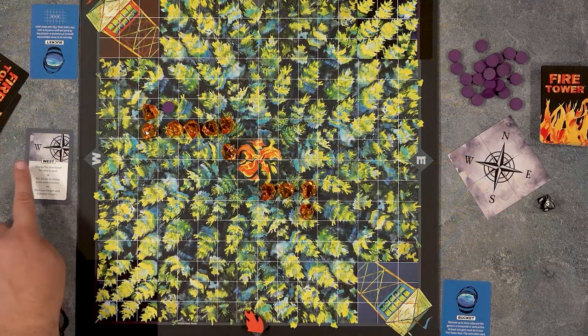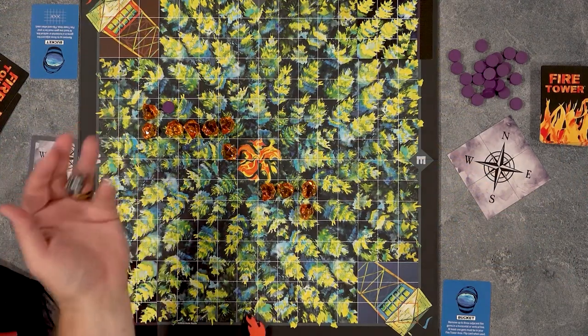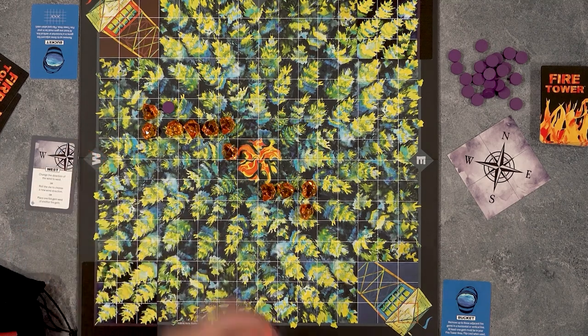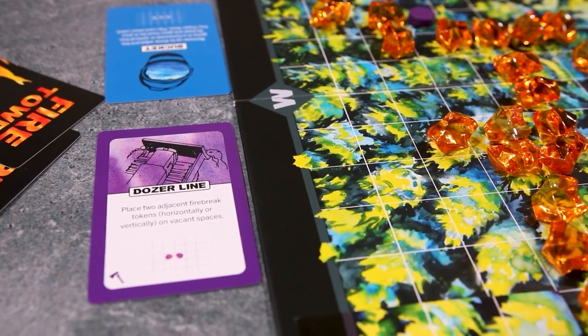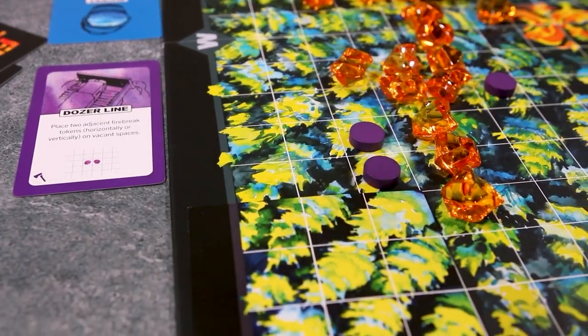Wind cards give you an option of either changing the wind to face the direction shown on the card, allow you to roll the wind die to change the wind to a direction other than one it's already facing, or it allows you to place one fire gem in the direction shown on the wind card, effectively spreading against the direction of the current wind. Lastly, there are fire break cards, which allow you to place fire break tokens, which will help create barriers against the spreading of fire, often making your opponents go around.